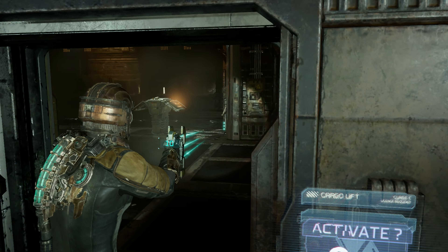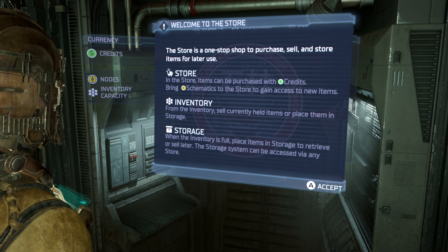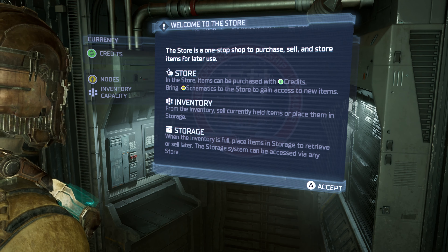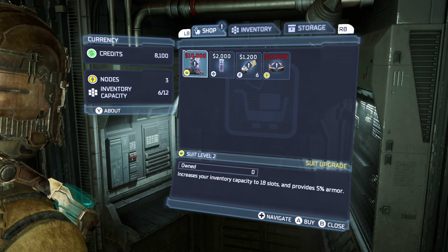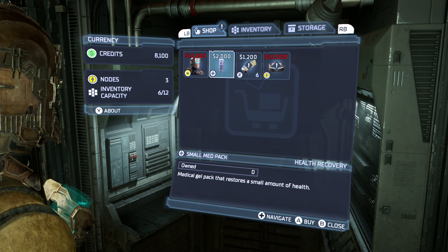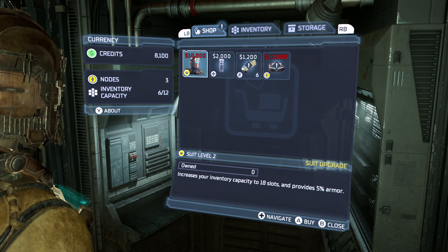Man, I don't think I'm ready for what may happen down here. We got a store here. Oh, what is this? The store is a one-stop shop to purchase and sell. And what is this dude - level two? Oh, I got that. Oh, never mind - suit upgrade. I don't even have enough credits.